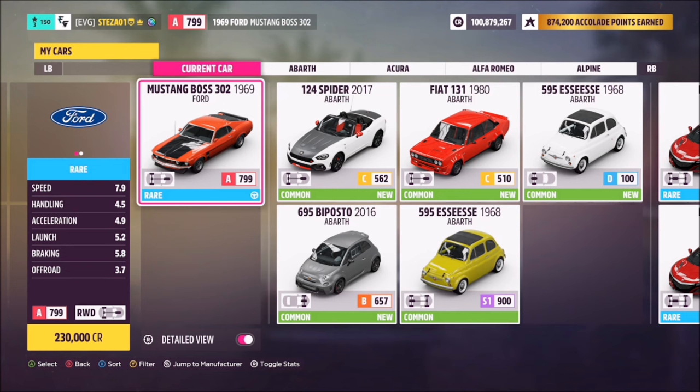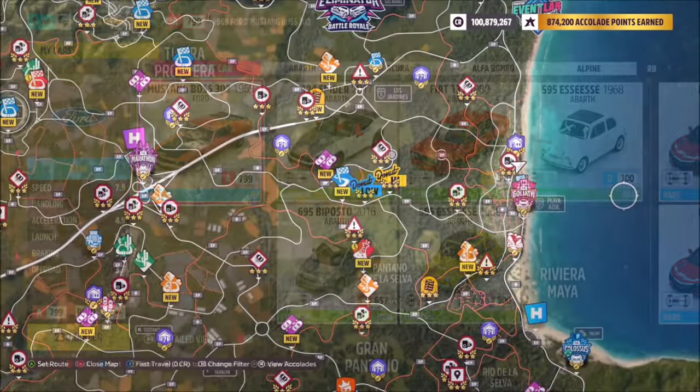This is the 1969 Ford Mustang Boss 302, and it's a bit spendy — it will cost you 230,000 credits from the auto show if you don't already own it.